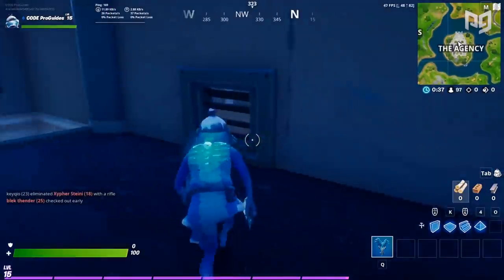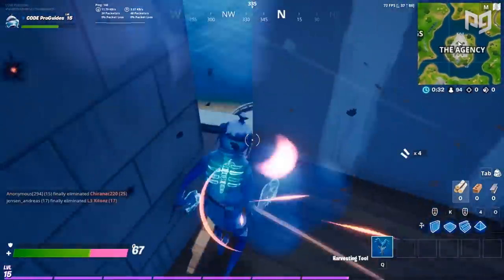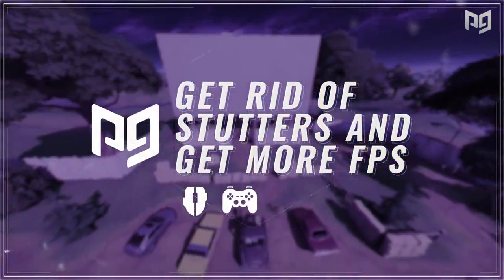Getting bad FPS or just lagging in general while playing Fortnite is one of the biggest factors that holds a lot of us back from being really good at the game, and often makes players including myself extremely mad. Experiencing bad FPS, stutters, input lag, or any other performance issues is no fun. In this video we're going to be breaking down a bunch of different methods to get higher, more consistent FPS and overall performance in game — giving your game that buttery smooth feel. If you follow all the steps, you should get higher FPS, less input lag, no stutters at all, and overall feel like a completely different game.